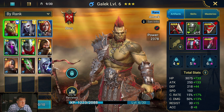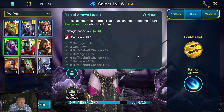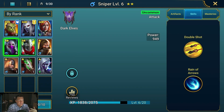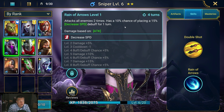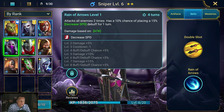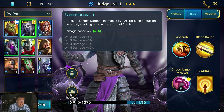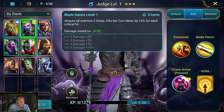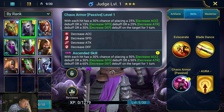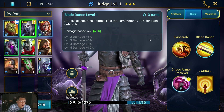We want to focus on two characters that can clear content. In this scenario I'd probably choose Sniper as my secondary character — it has an all-enemy attack and uncommons are easy to rank up using duplicates in the Tavern. However, looking at Judge's kit: it attacks all enemies two times on a three-turn cooldown. Judge is actually pretty good — I didn't look that over carefully enough at the beginning.